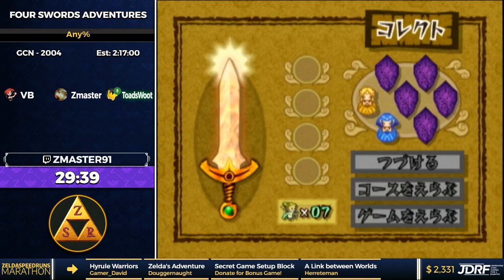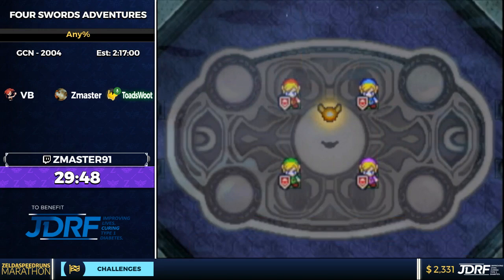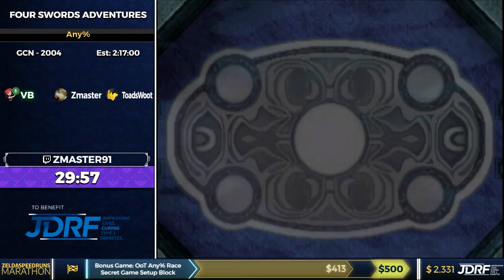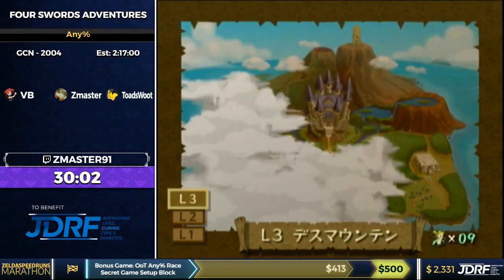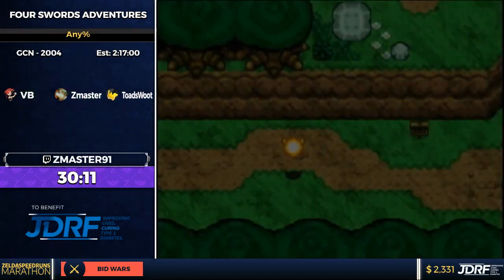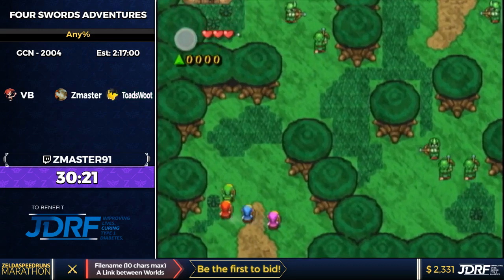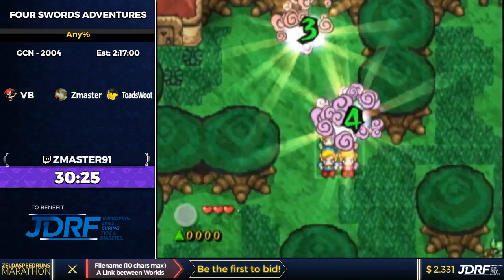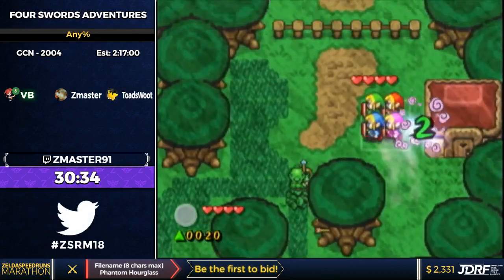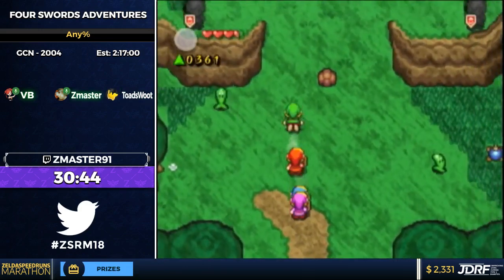Every time you get 2,000 gems, the sword upgrades to be able to destroy the barriers. You also do a little more damage once it upgrades, so the one-cycle is only possible if you already have 2,000 gems. You also get beam swords if you have full health, and hurricane spin — which is the most useful attack. We're actually going to use hurricane spin once in this run and it saves time. If you're familiar with hurricane spin from Wind Waker, it's basically the same thing — a powered-up spin attack.